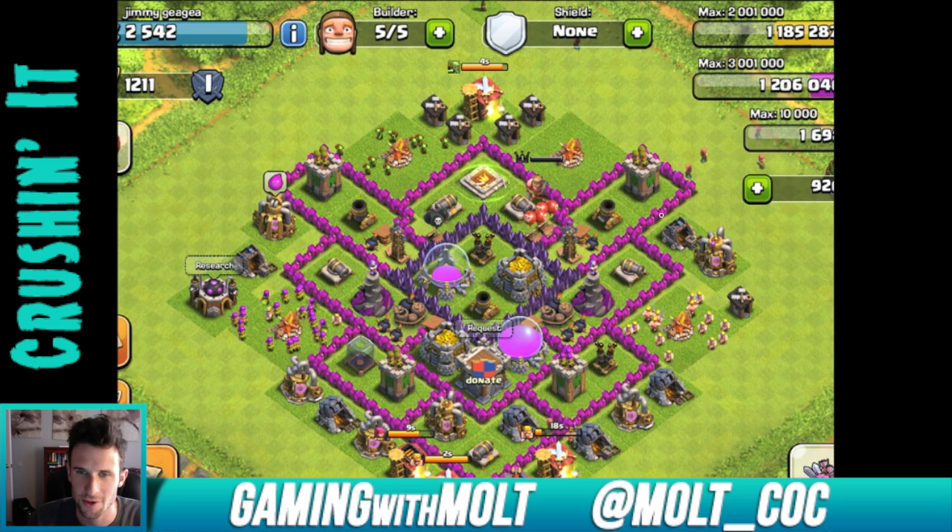You do at least have this air defense in the middle, which is good to have centralized. Overall your base is really good — you have a lot of sections that are going to help with giants as they try and work their way through. The main thing I would change, Jimmy, is moving the mortar down to where the clan castle is and switching those two out. You've done a good job going archer, cannon, archer, cannon all the way around the base, so your point defenses are spread out much better.